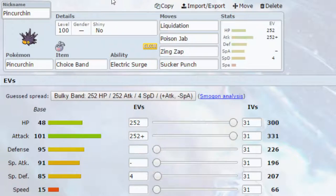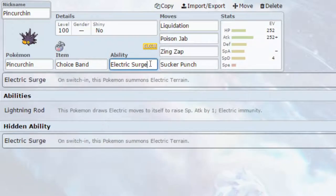Moving on to the second set, we have a Choice Band set. As I said, base 101 Attack is pretty good, but with a Choice Band that goes from 331 to about 490, so almost 500 Attack, which makes you very powerful on the physical side. This can work really well in Trick Room — with such a low speed and a Brave Nature, you can basically outspeed any Pokemon in the game. I've gone for Electric Surge again, partly because it prevents Pokemon from going to sleep, which helps if you have Rest users.